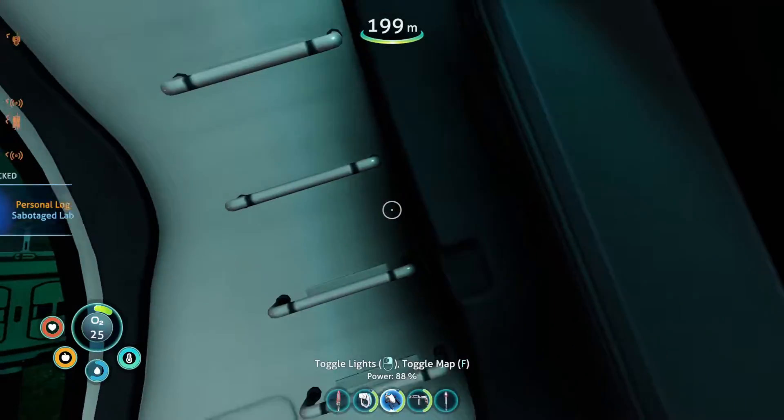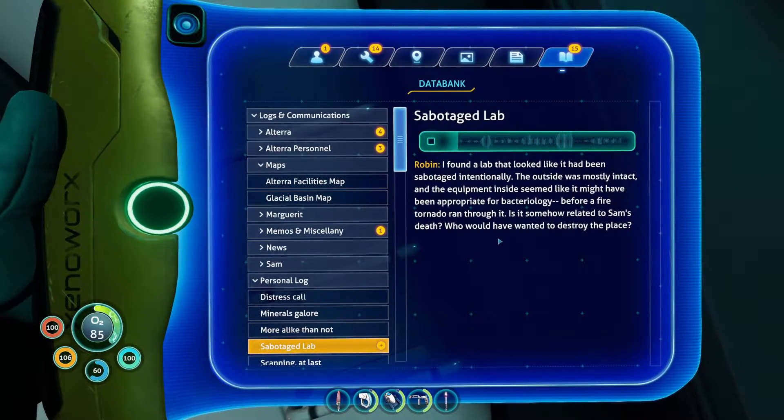I found a lab that looked like it had been sabotaged intentionally. The outside was mostly intact and the equipment inside seemed like it might have been appropriate for bacteriology before a fire tornado ran through it. Is it somehow related to Sam's death? Who would have wanted to destroy the place?